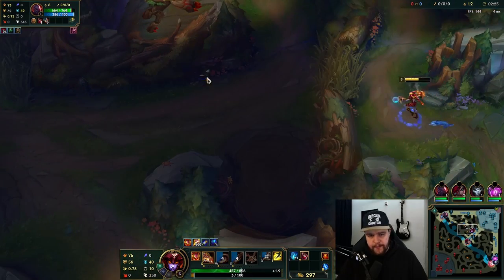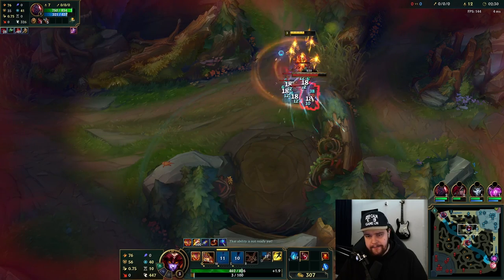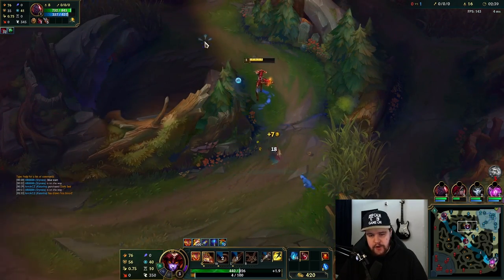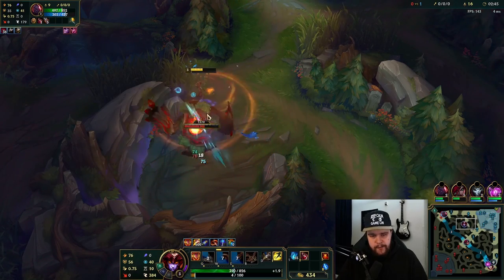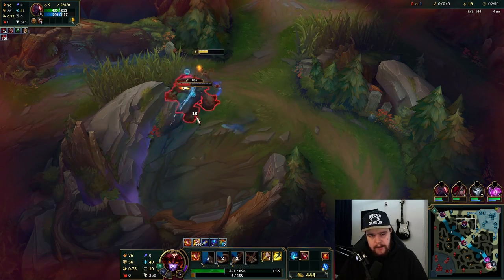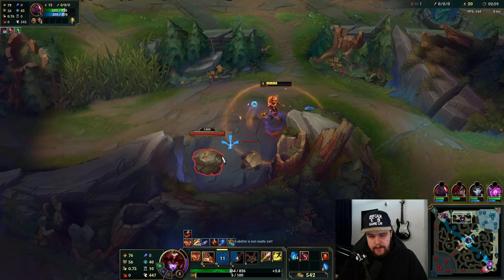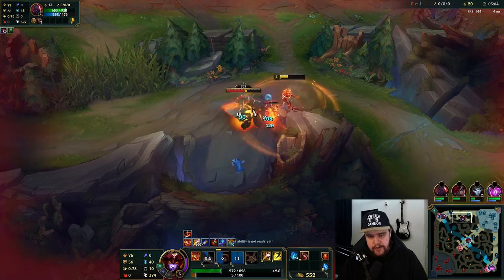The lane is getting shoved in — first priority is a full clear here. For Shyvana's abilities: your E is a skill shot that puts a bolt above the enemy's head, and every time you auto attack someone with that marker they take max HP damage. Your W is a burn around you — damage over time plus a movement speed boost. Your Q is an auto attack reset that procs twice, so you basically get two auto attacks for free. It energizes really well with things like Blade of the Ruined King or Nashor's — all on-hit effects are very good.